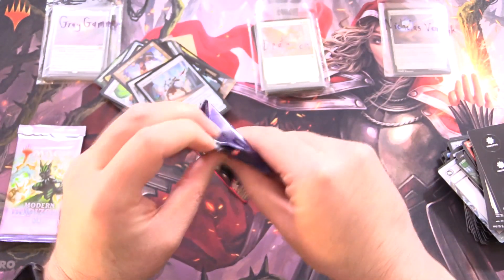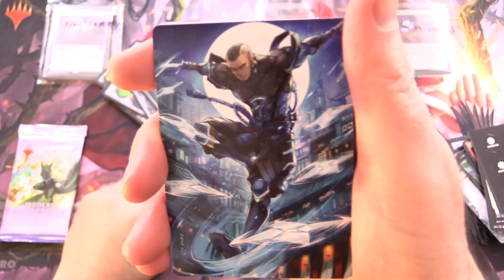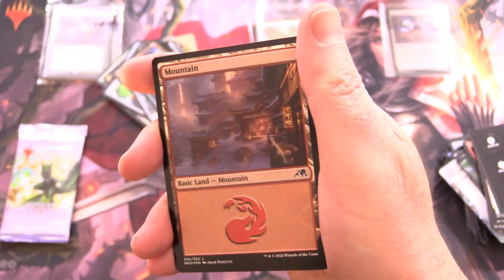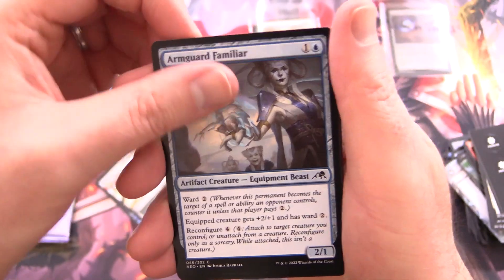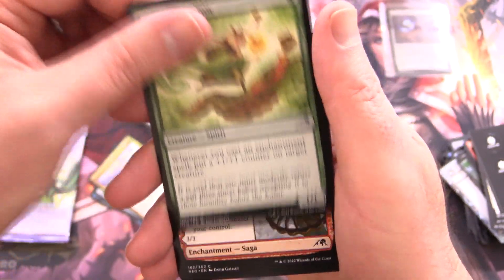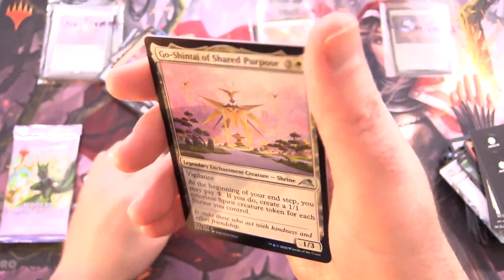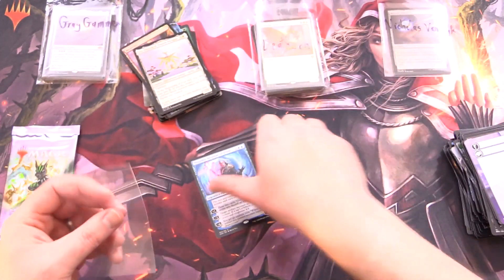Okay, Kamigawa: Neon Dynasty. Stay tuned later in the week — actually tomorrow, yes — we'll have a new Phyrexia Fat Pack, so that's going to be awesome. Getting prepared for Phyrexia: All Will Be One next month, just over a week away for the pre-release. This guy is Kaito Shizuki. We've got a Foil Mountain, Prosperous Thief, a Ganjo Exemplar, Arm Guard Familiar, Mirror Shell Crab, Skyswimmer Coy, Ecologist Terrarium, Invigorating Hot Spring, Generous Visitor, The Shattered States Era, and a Mythic — Tezzeret, Betrayer of Flesh. Whack him in a sleeve. Foil Go Shintai of Shared Purpose. And what is Tezzeret up to in Phyrexia: All Will Be One? He's probably up to no good — I think he's back in that set.